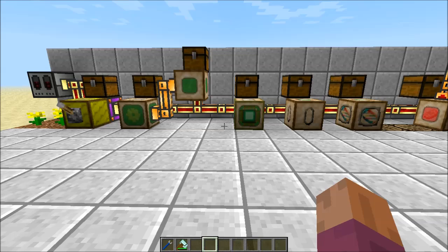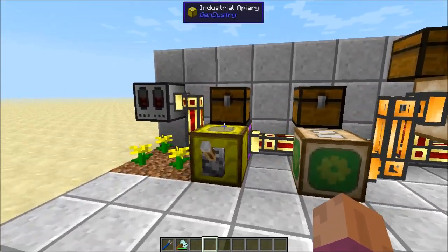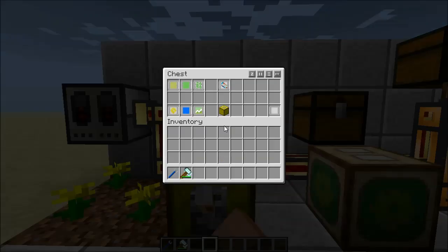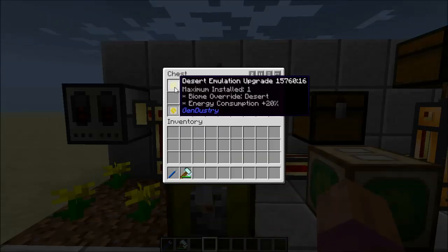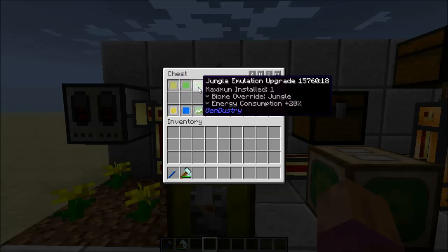Specifically, I'm using Resonant Rise, but it doesn't have to be. We'll get right into things. First, we want to cover a couple of the new items. If we go over here and check on this chest, we've got a couple of new things in here — some new upgrades. For one, we've got three of these emulation upgrades.